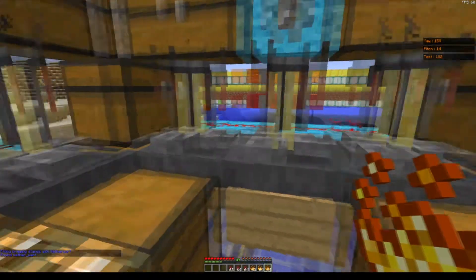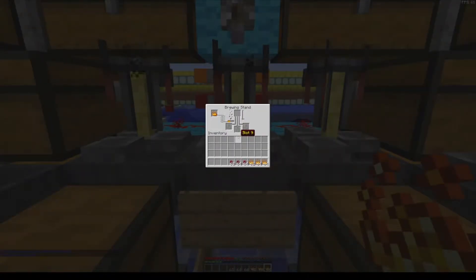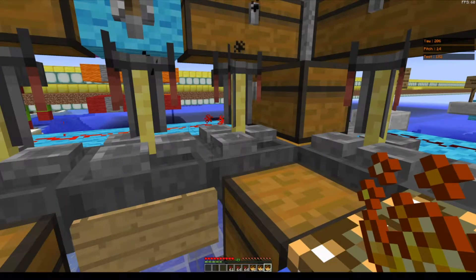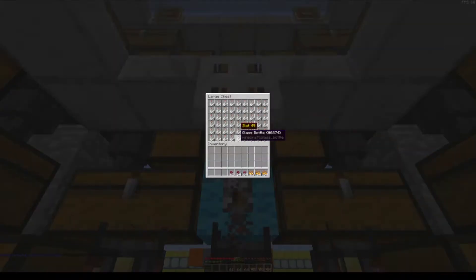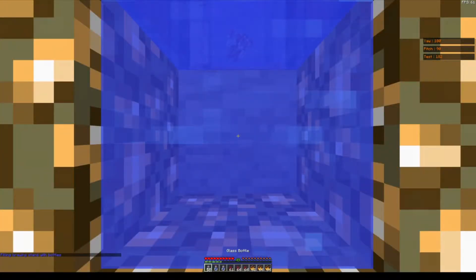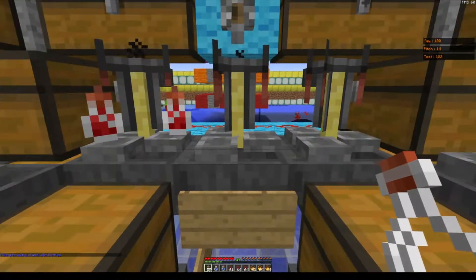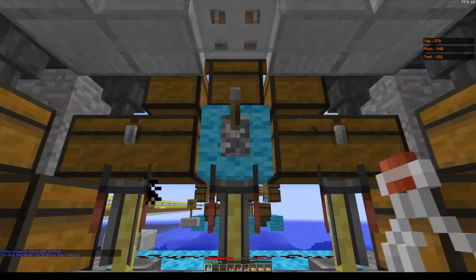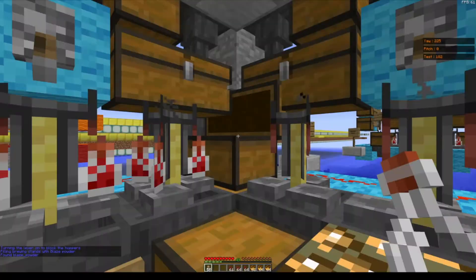Then it moves on to the nether wart, putting one nether wart in each brewing stand. And once it's done that, it goes up to the glass bottles and places the water bottles — that have been filled up — inside, then moves over to the next batch.